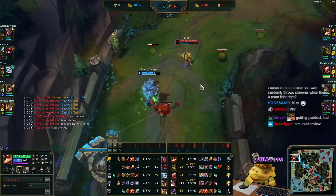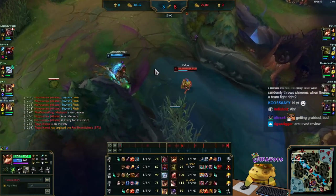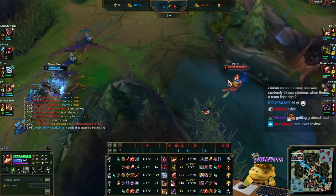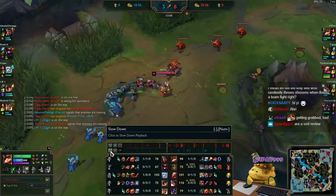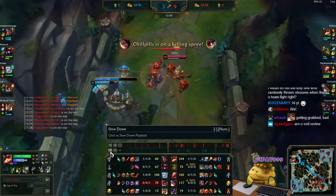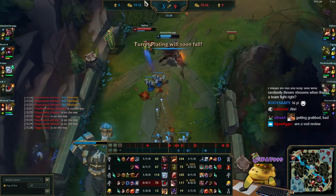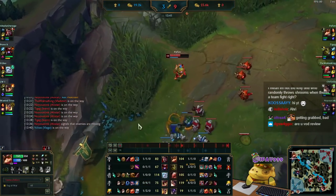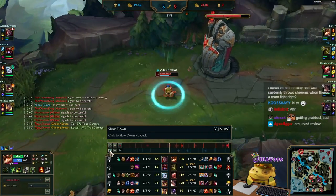I keep poking him. He uses Ghost, but I can easily get away by using this corner shroom — and he gets hit by another shroom that procs Phase Rush. While I'm deleting his ward, he just used Ghost, and we're able to avoid getting wrecked by that.